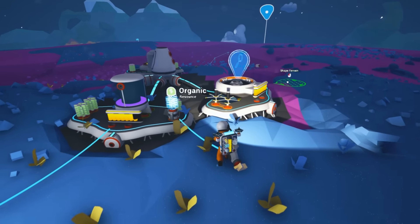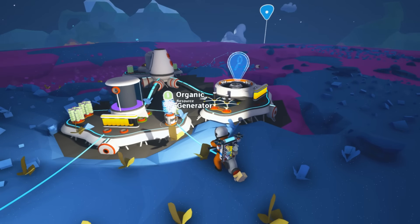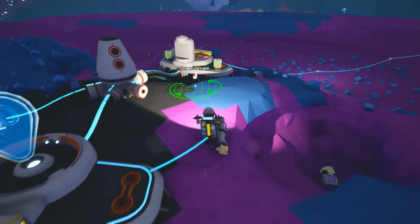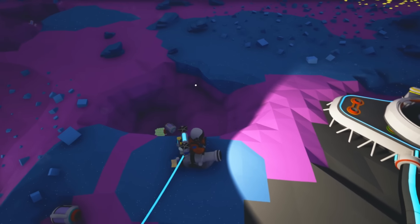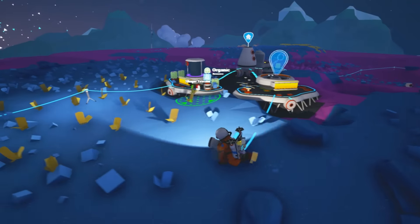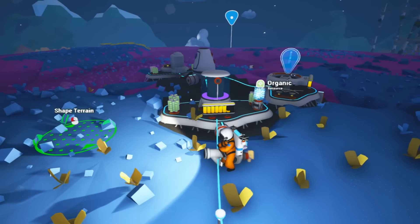Howdy everybody and welcome back to Astroneer. Last time we made a couple new machines — a fuel condenser, a research station, and a smelter. Today we're going to try to make a couple other machines and maybe get vehicles and such, which would be pretty awesome. But right now we need to go get some more materials.